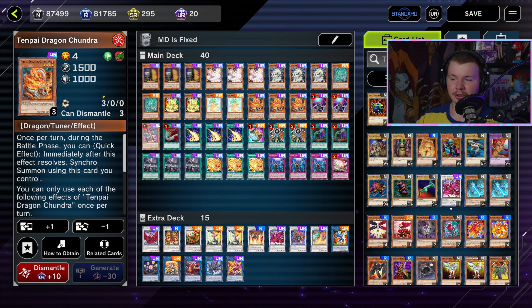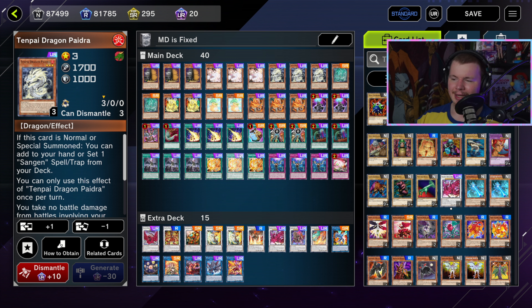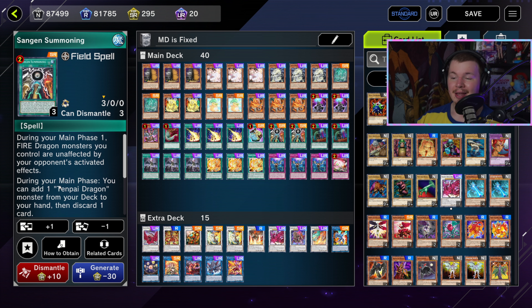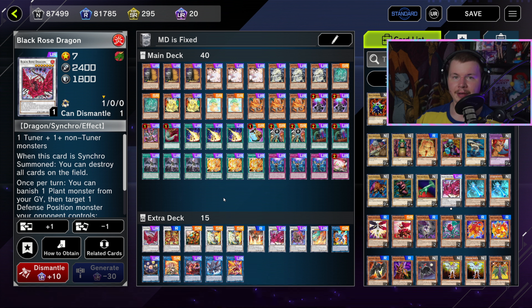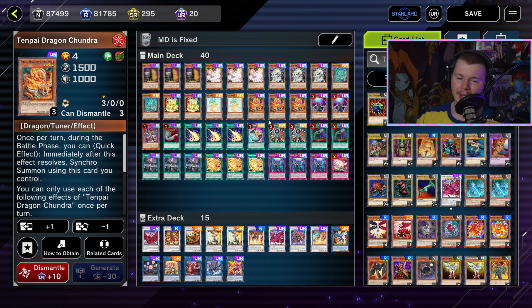With Tenpai you're trying to hand trap and board break your opponent so you can slip in and do your somewhat linear line — either Sangen Summoning or Pydra to fetch Chundra. Chundra in the battle phase, if it declares an attack, can special summon another Tenpai monster from your deck, and all your Tenpais except Rohu can quick-effect synchro summon during the battle phase. Kaimen is really, really strong in the battle phase.